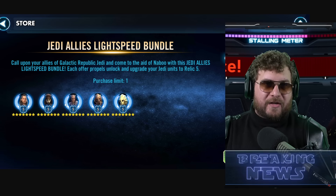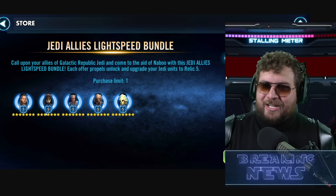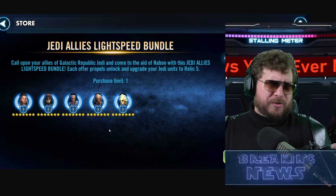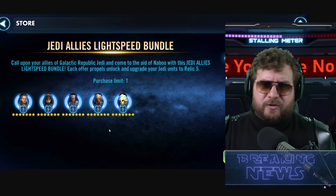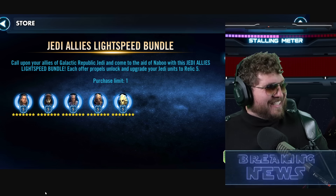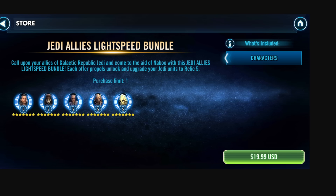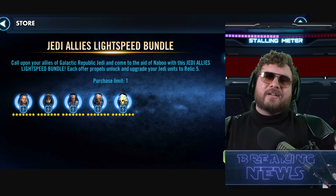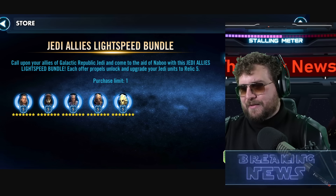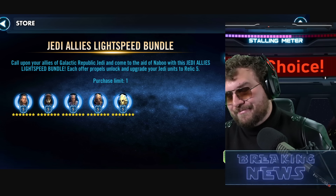Luminara is probably going to be one of the more important characters in the Naboo raid, since there aren't many Jedi healers in that event. My hope is maybe they'll bring in a rework — we saw Grandmaster Yoda rework stuff in the data mines, and they submitted some confidential files to Lucasfilm about a week ago, so something's coming that might make these guys better. As of now, $20 for five characters at Relic 5 — that's 500 Kyrotech needed — technically has solid dollar-per-Kyrotech value, but I would have liked this to be $5 or $10 at most.